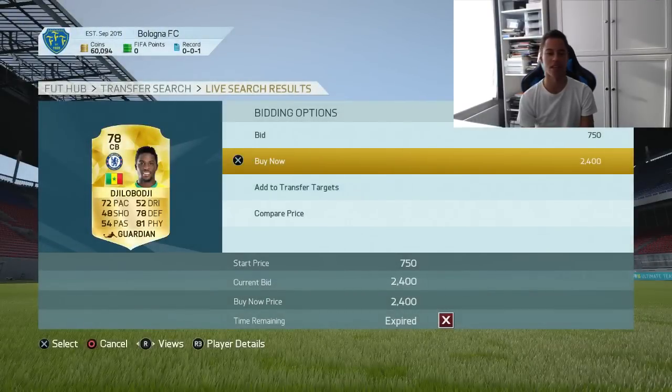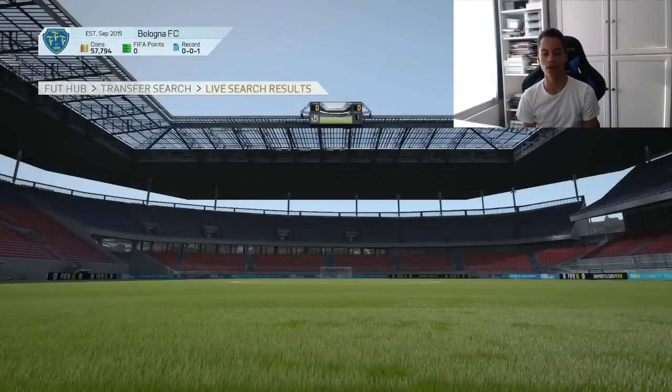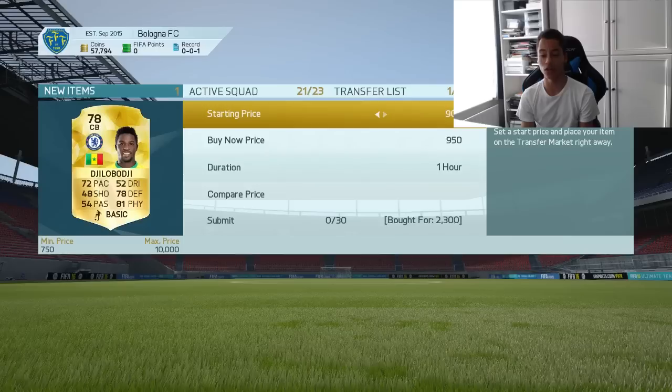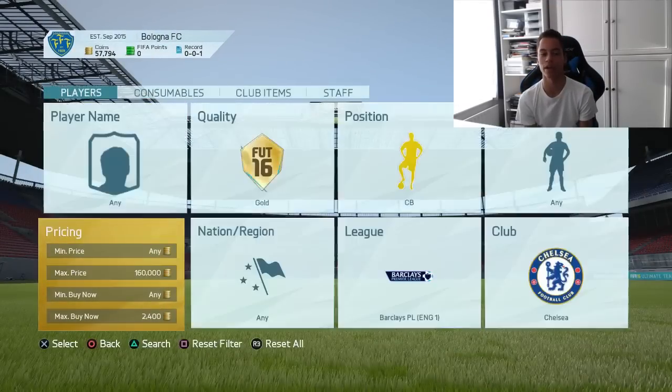We just missed one again — that would have been 200 coin profit if we had picked that one up. It is just a bit slow though, because since he is a Chelsea player a lot more people are searching for him. But you can make easy profit. There we go — we got another deal with Agiloboji. That is about 300 coin profit on that one. It's not the best, but that's 700 coins total, which is about what you get from playing a FIFA match.